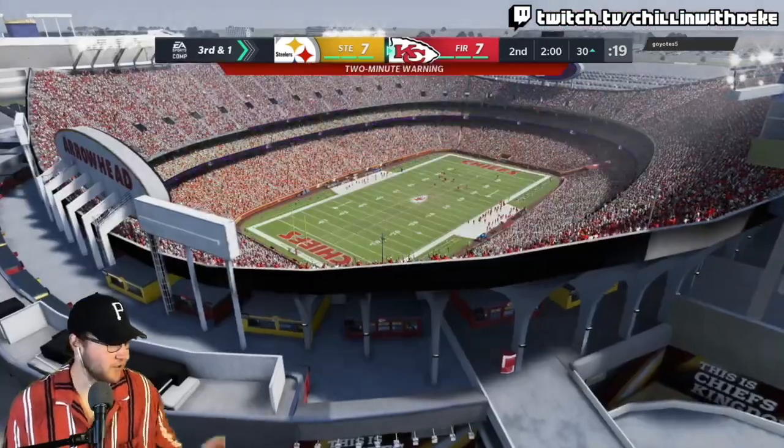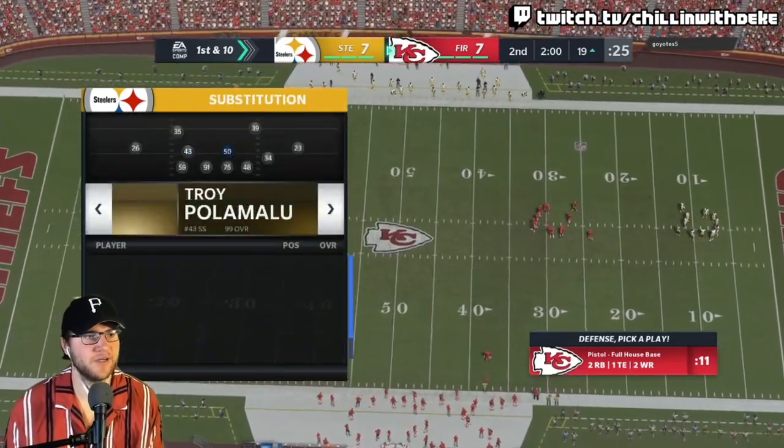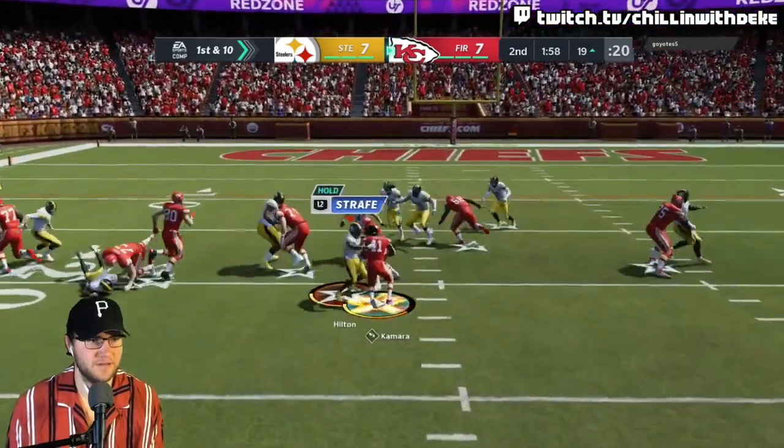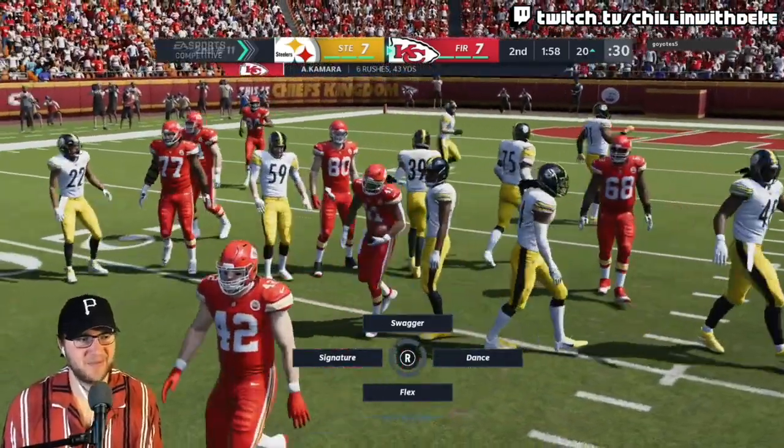I have to get out of dollar defense — this is bad. How can I make this work? Let's go — Mike Hilton with the tackle! All right, this gameplay is heating up a little bit.